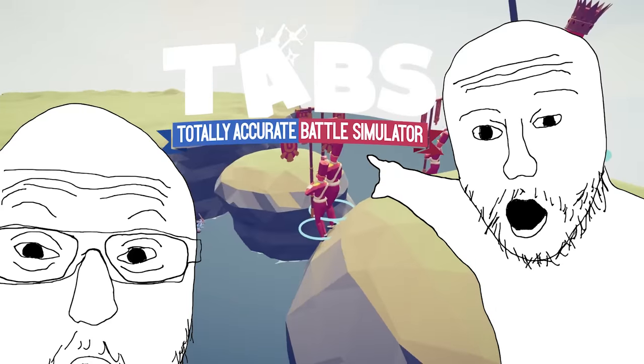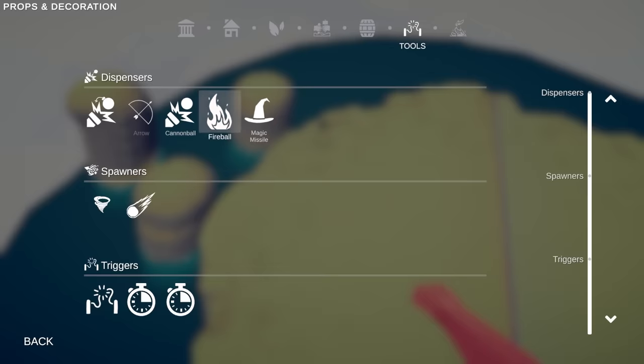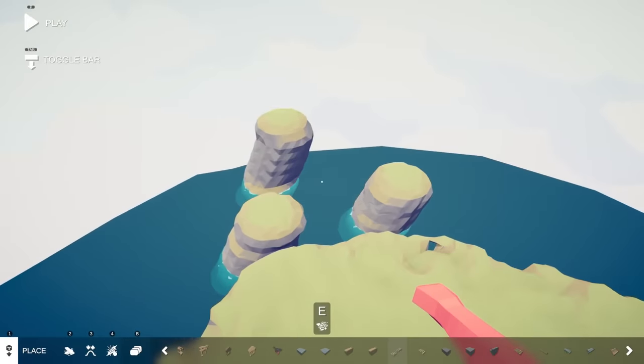You may be asking yourself, Baron, how are you going to defend him? Well, I'm going to be able to use these new dispensers and spawners — like summoning tornadoes, meteors, cannonballs, fireballs, and magic missiles — all to create a death march.